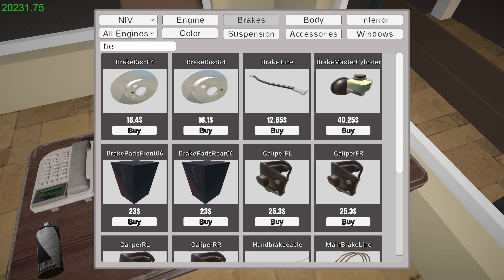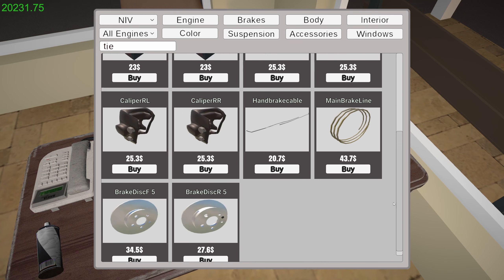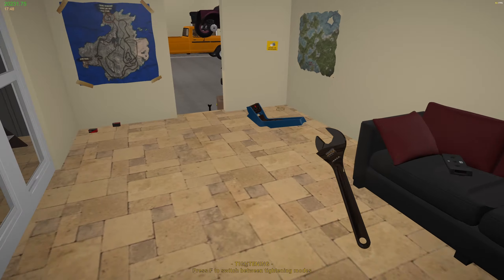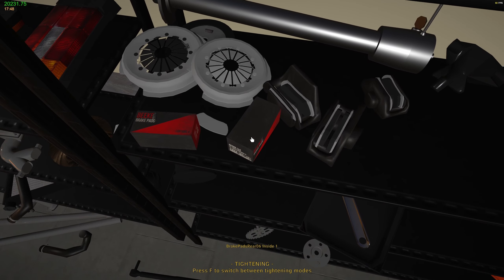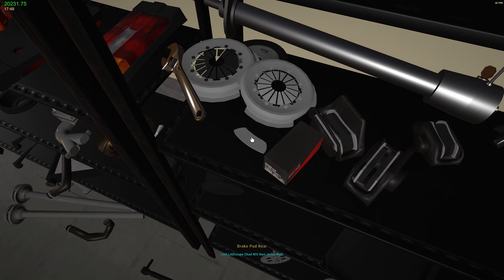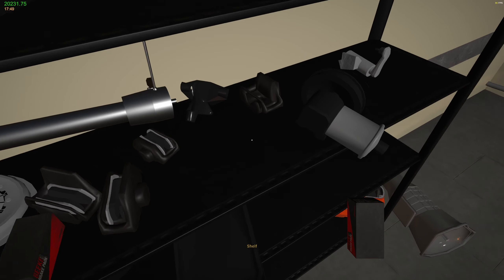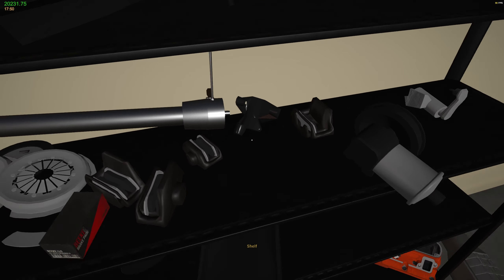Brakes - oh, brake pads front 06. So that's the right ones. Brake pads - that's rear 06. Front 06 - we've got one by the looks of it. There we go. One. Brilliant. Thanks for that.